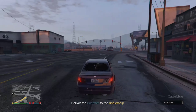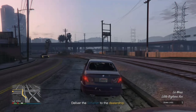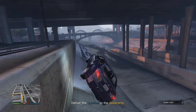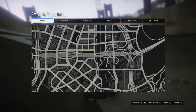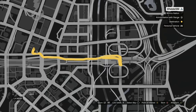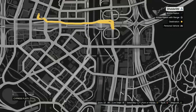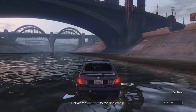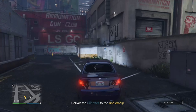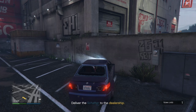Make sure you guys like, share, and subscribe to my channel for more money glitches. Right in here is a canal area — you want to find this canal area on your map. This is where you can get away from cops and people chasing you. Once you find it, head here and you'll basically lose them right away.